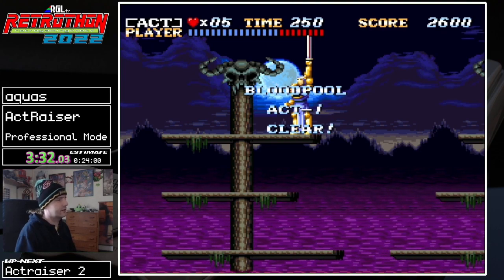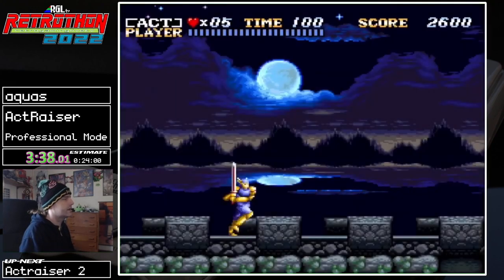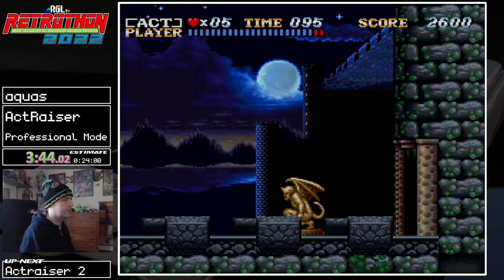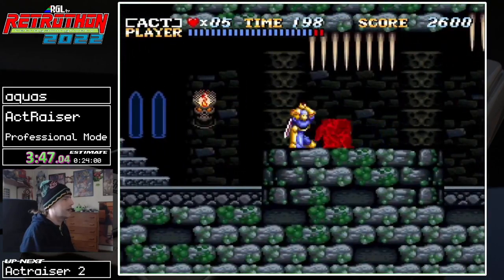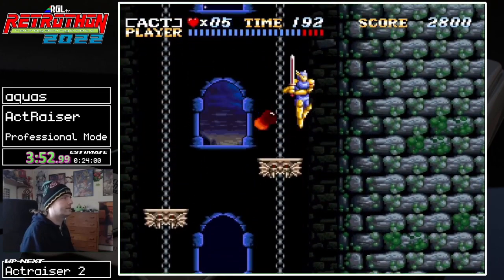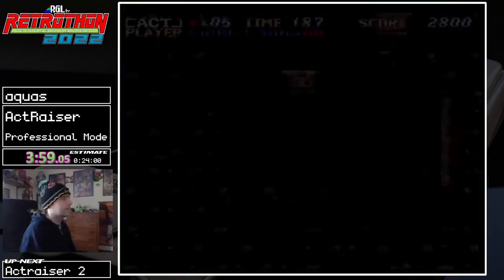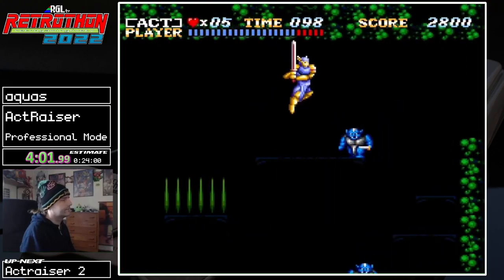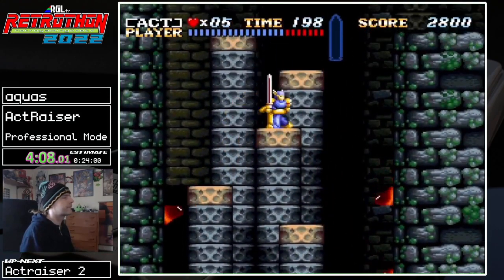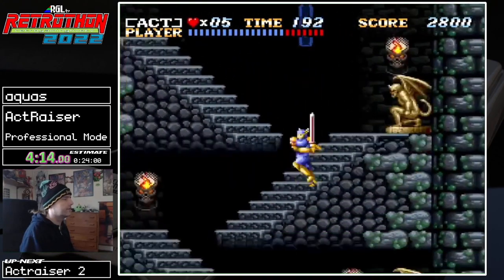The extended jump slash has a pretty generous window to get it. However, if you do miss the extension when you need it, there are spots where you just die. This stage actually shows us some jumps where we need the extended jump slash — it's not a big deal once you know to do it. We need one right there to skip the bottom of that room, and you need them here to make these jumps; otherwise you take an instant death.